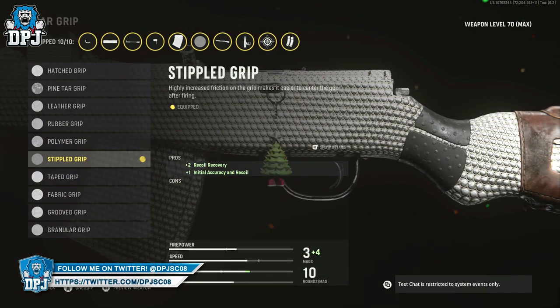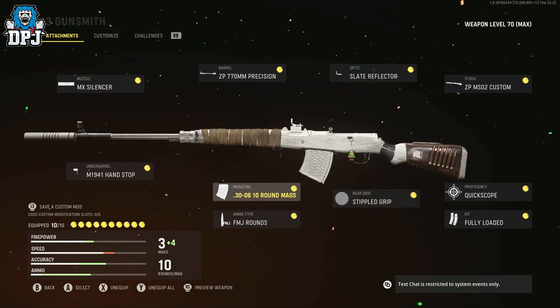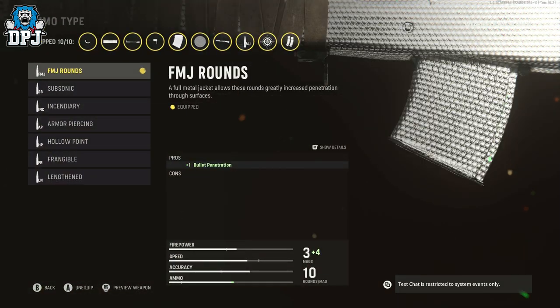Rear grip: we have the stripper grip — relatively in the middle where you unlock it. Magazine: this one right here is an absolute must. You get plus two bullet velocity and range, bullet penetration, and that damage boost. It says the recoil control and accuracy is a minus five, but let me tell you, this thing is so stable it doesn't make any difference.